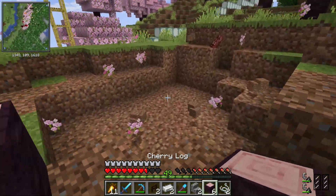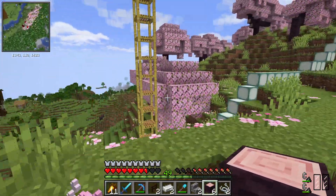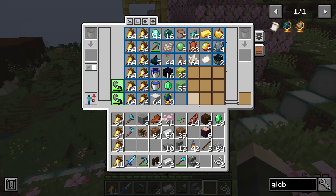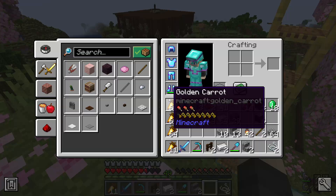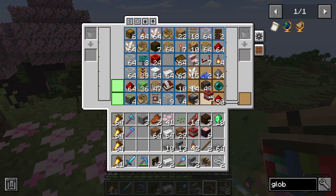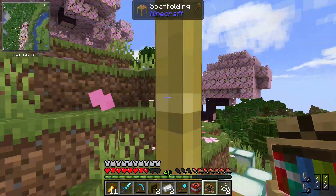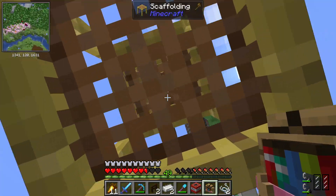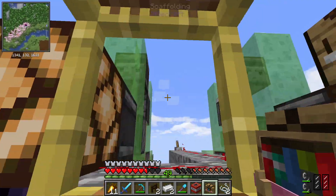It's our first TNT boom boom! We will pick up the stuff as a reward. We need one more piece of TNT because I was irresponsible. We got some more TNT. We have one more side to do. Hopefully I don't destroy my sea lanterns — I don't have the farm anymore where I got the shards to make them.